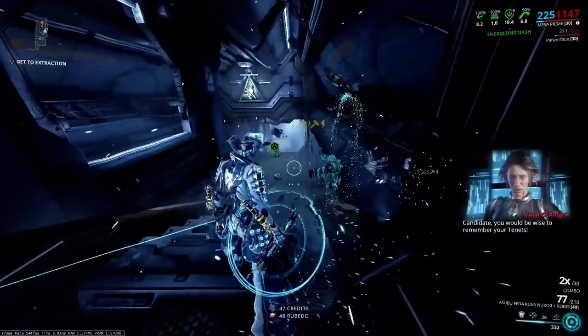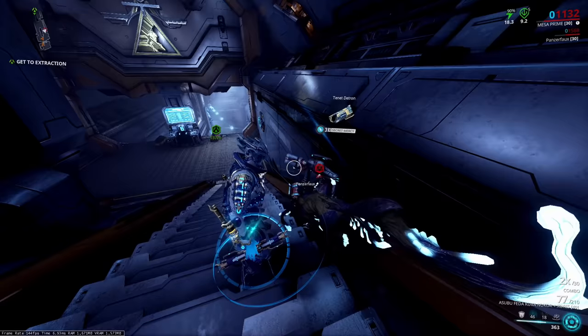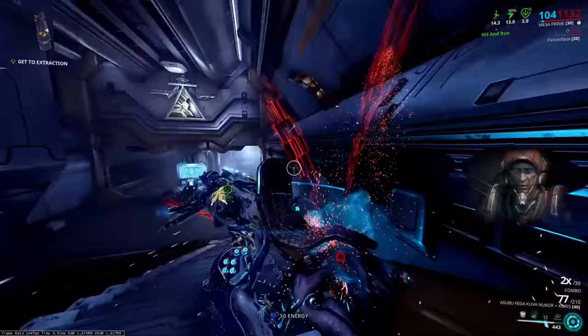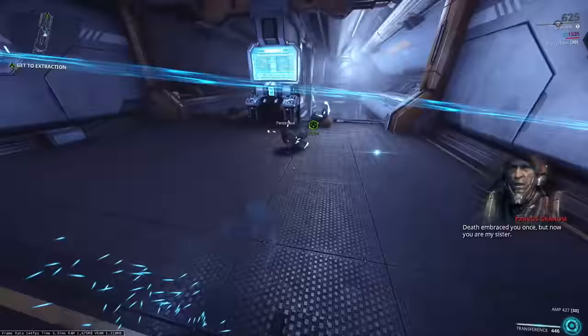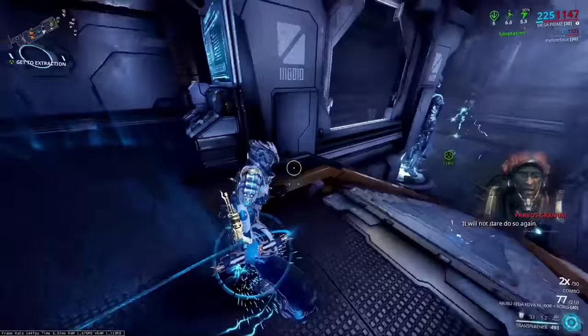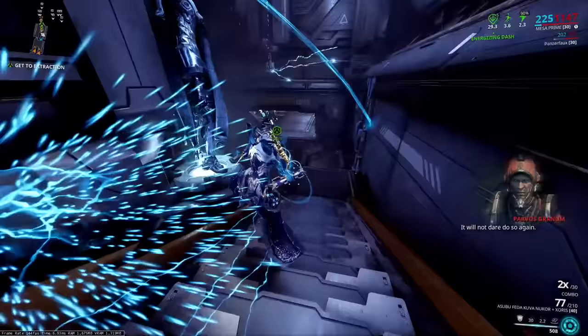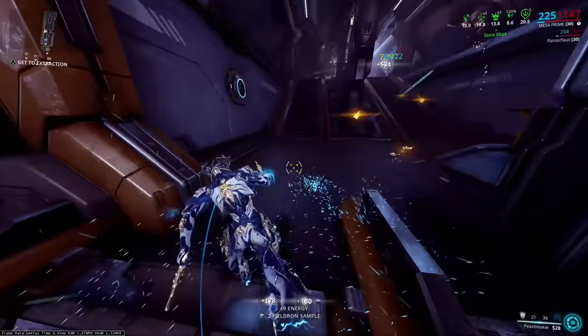Take down the enemies and wait for the lich. This one has the Tenet Detron, so I can either leave the mission if I don't want this weapon, or use the secret mercy to acquire it. I don't have the Detron yet, so I'll grab it — do the finisher and that will be your new lich. Importantly, on this mission you'll also get a Granum coin carrier, which refunds the Zenith Crown you put into the golden hand.